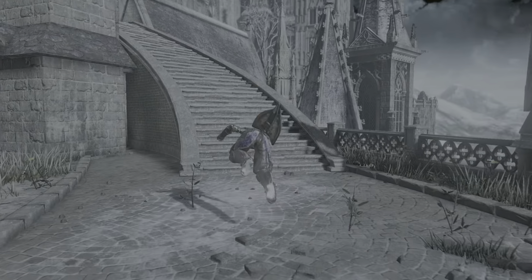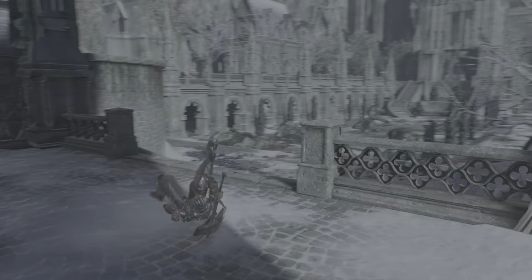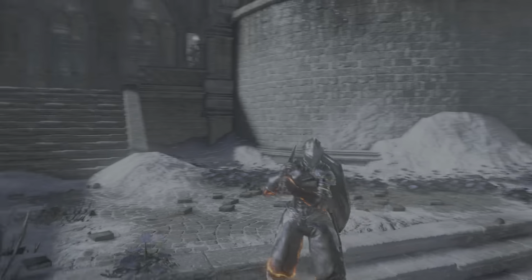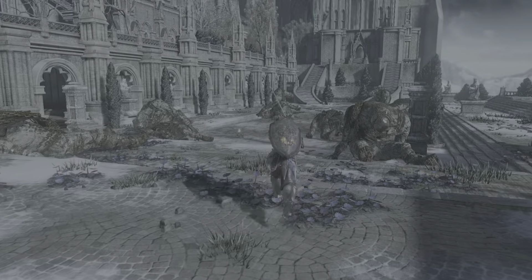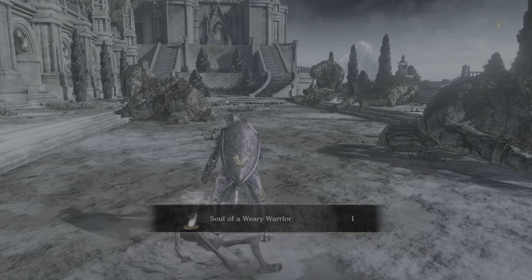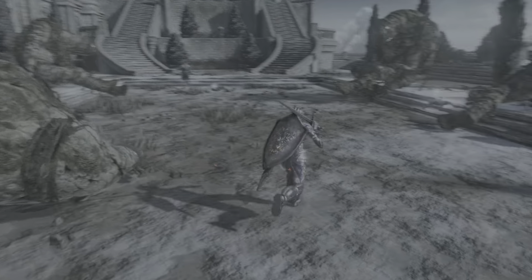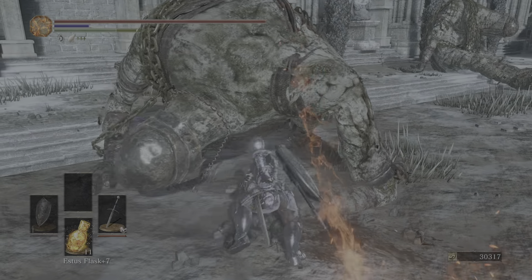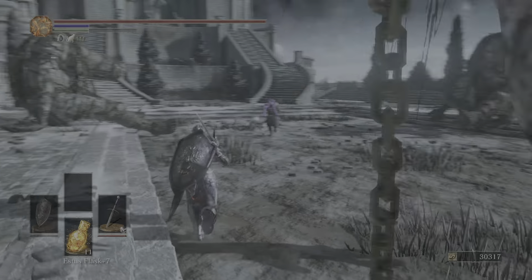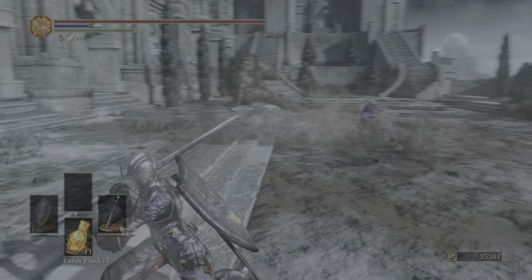At level 50-60 you'll be able to access most of the game pretty comfortably and fight here at Pontiff, so you can have a decent build going at 60 for sure. I just don't personally prefer the lower levels. I like soul level 125 where everybody has a really defined build, but at level 60 you don't get that same freedom — unless you're min-maxing things like 18 faith just for TOD and just enough intelligence for Carthus Flame Arc.